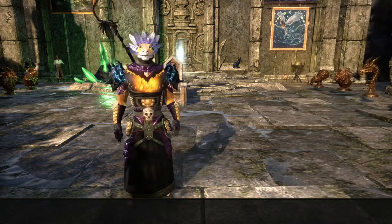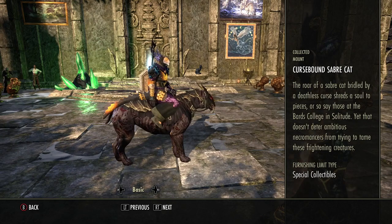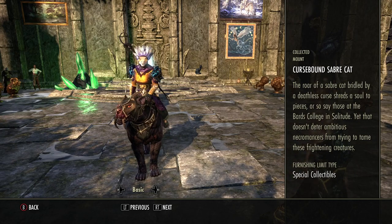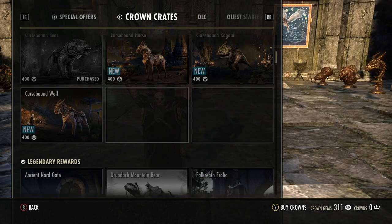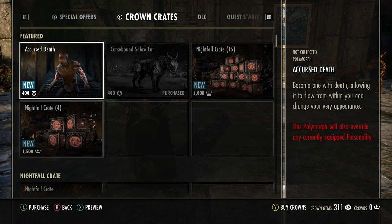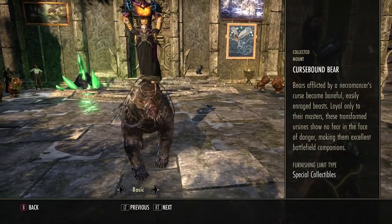I wouldn't buy that anyway. So I got the Curse Bound Saber Cat — amazing. That is 400 gems — that's crazy. And then I also got the Curse Bound Bear. Says it's purchased — yep, got the Curse Bound Saber Cat and the Curse Bound Bear.